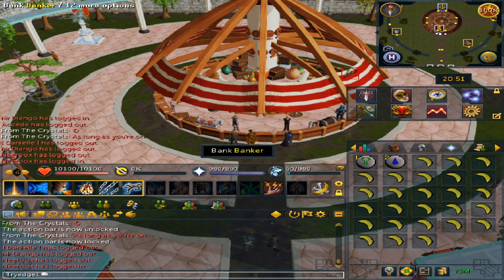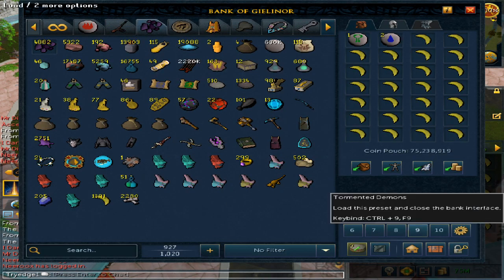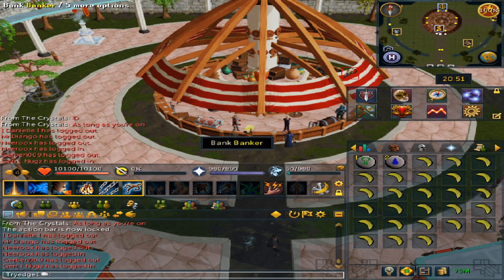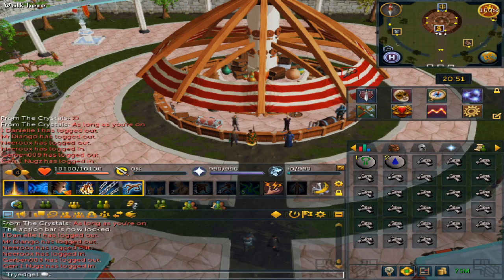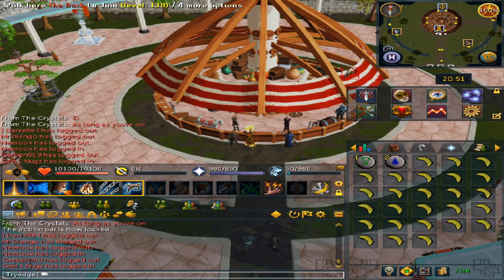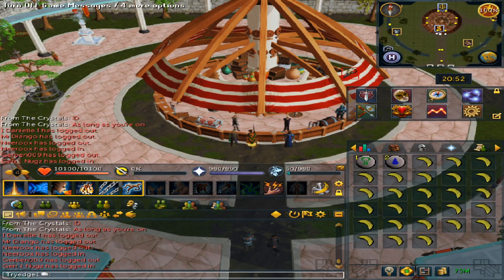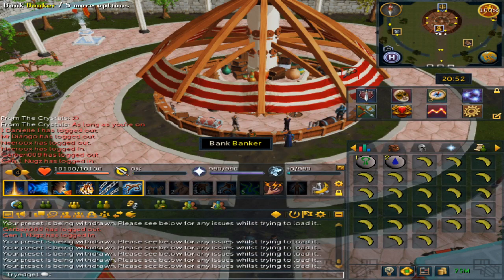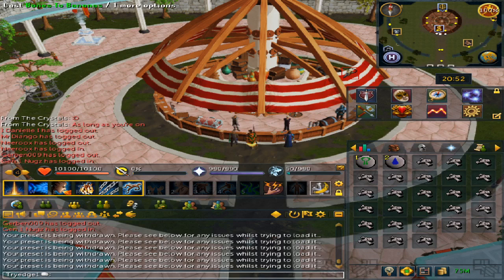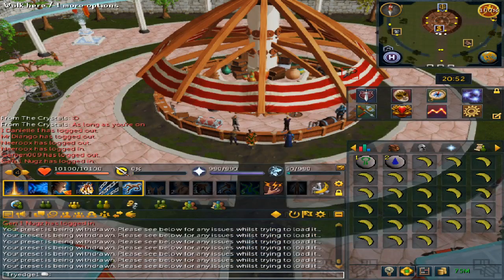Load your preset, click on the spell, and there you go. Then go back to the bank and keep repeating this process.